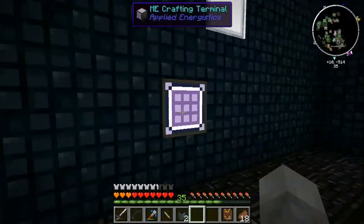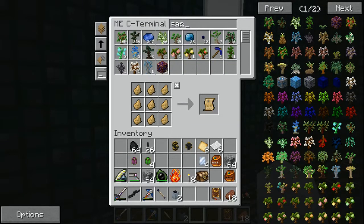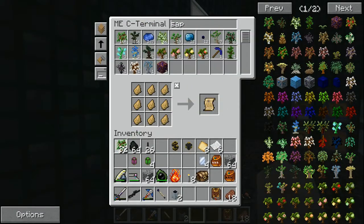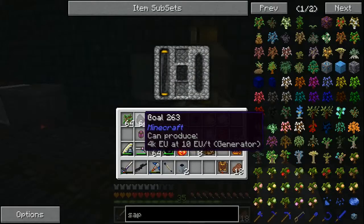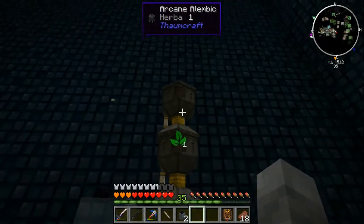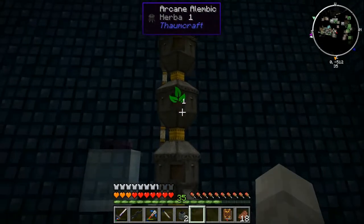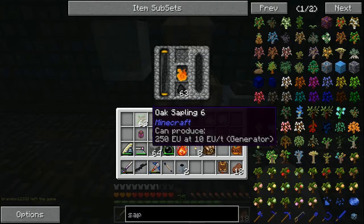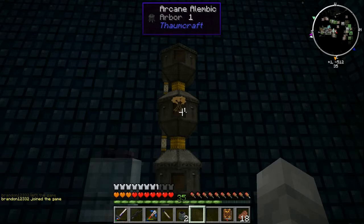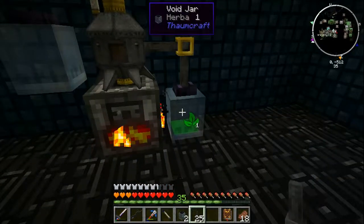Let's get some coal — probably a stack — and the item of choice is oak saplings. It's a good thing we have 16,000 of these. Throw in some coal and a sapling. I want granum on top and herba on the bottom in the void jars — that's good. Now we can put an essentia tube here and we've got herba. One done.